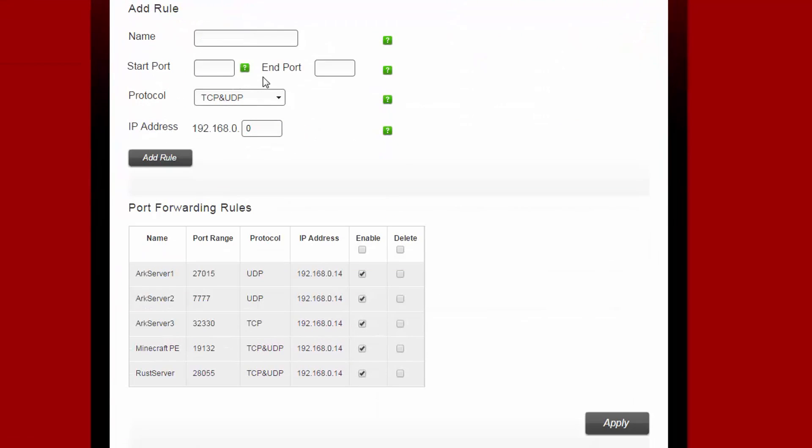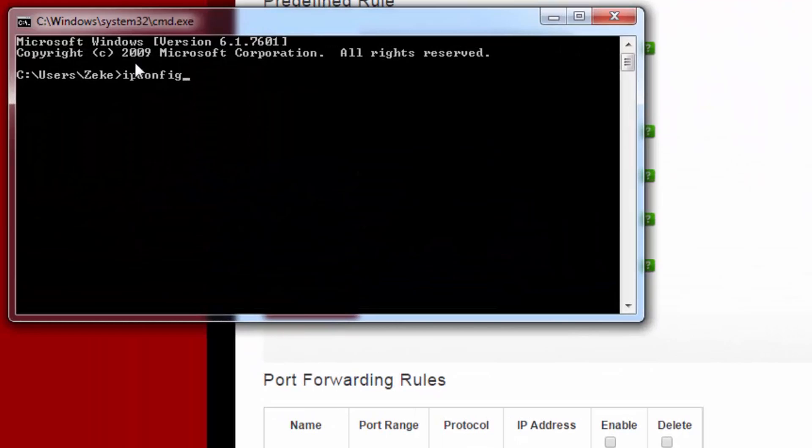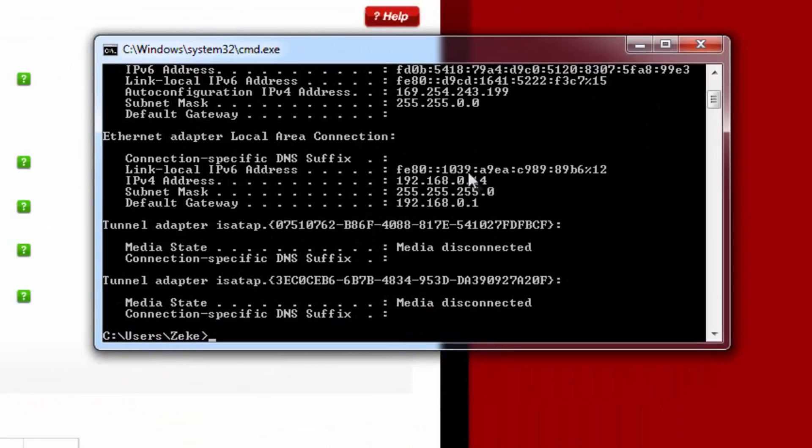Now that we have the port forwarding rules, please have a look for 'add a rule' and you can name this whatever you want. In this case, I'm going to be calling it Terraria. The first port that we want to add is 7777 and the end port is the same. Make sure that you figure out your current IP address — you can do that by opening your command prompt and entering ipconfig, which will give you the IP address that you're currently using, which is 14 in this case.